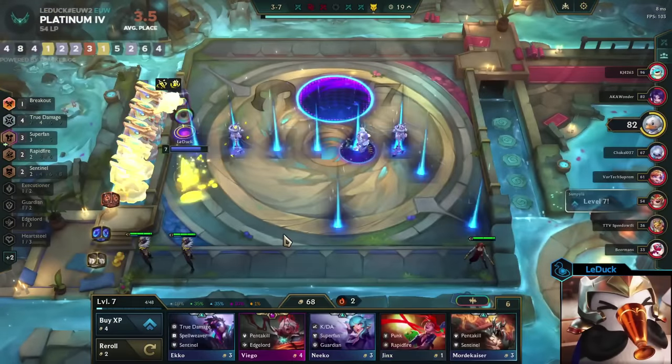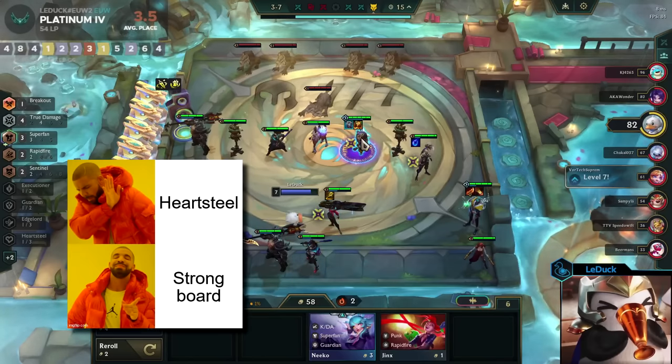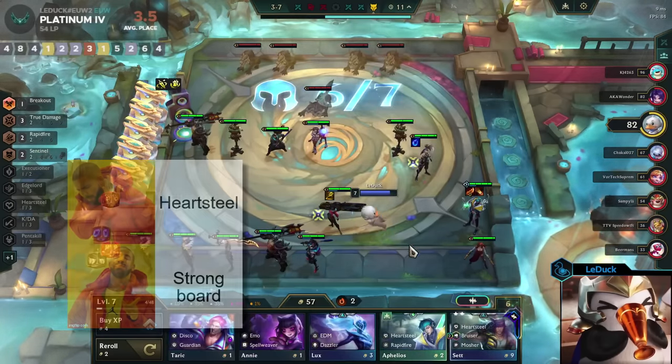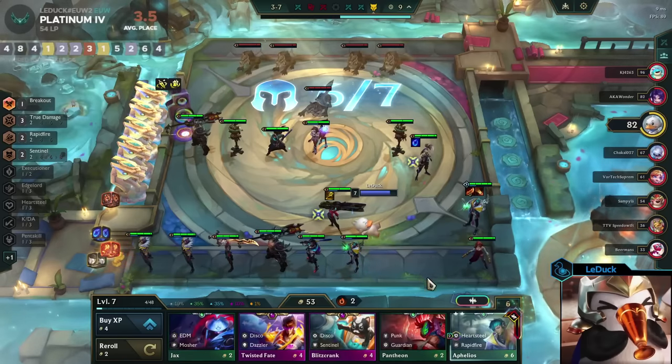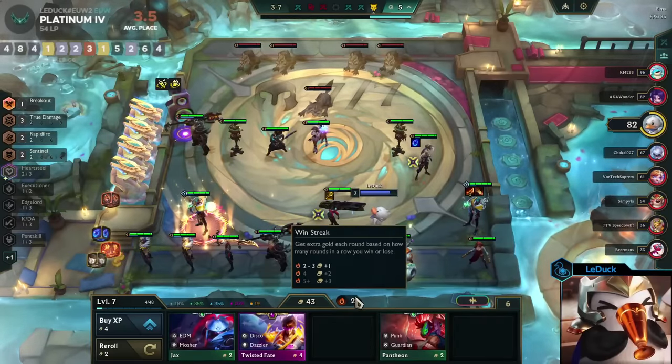This is why I want to introduce a different approach to this trade. Your first step is to completely ignore hardsteel. Instead, you want to play your strongest board possible. Go for units, items, and headliners that allow you to stay healthy throughout the entirety of stage 2 and 3.